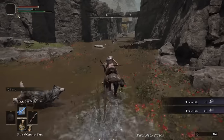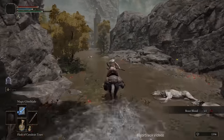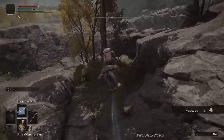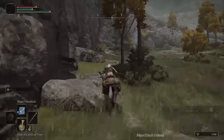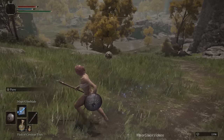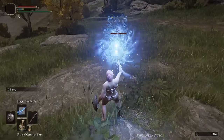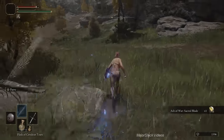You could grab the beast blood that always drops from the lesser rune bear, but you don't have to — skip it. Grab a mushroom here, then double back on the cliff to get another mushroom. Now we're going to go up and get the Sacred Blade Ash of War. Head to the northeast, keep the cliffs on your left side, head towards the spirit spring but don't take it. Stop off your horse, double back, lock onto this gray teardrop scarab, and spam out those Magic Glintblades — overkill. We got the Ash of War: Sacred Blade. That's very important.